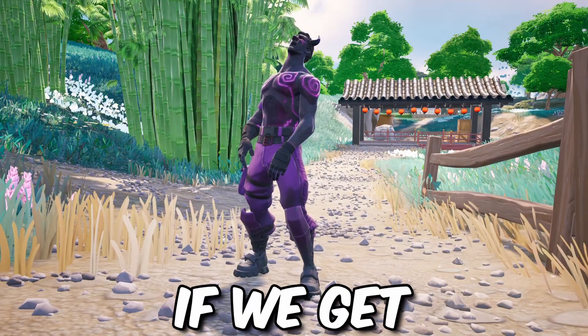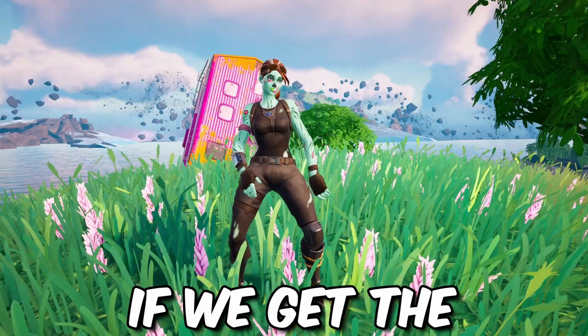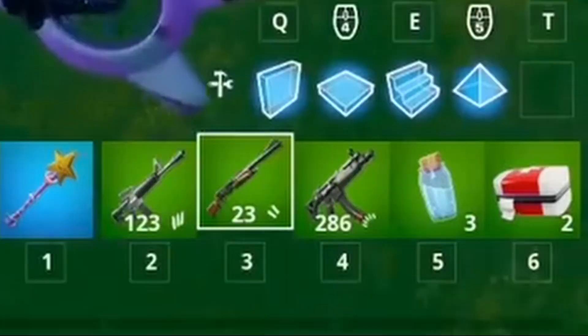Today we are doing the random Halloween skin challenge. If we get the Fallen Love Ranger skin, we have to use Common Weapons. If we get the Ghoul Trooper skin, we gotta use Uncommon Weapons.